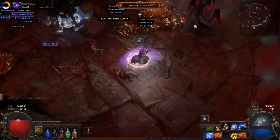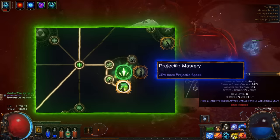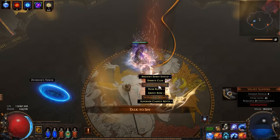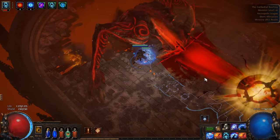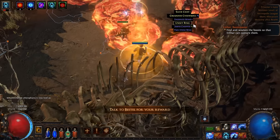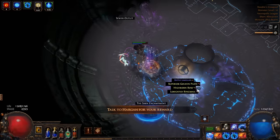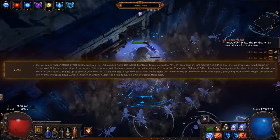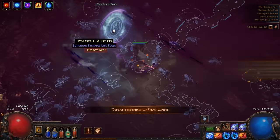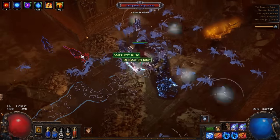As you can see, we were leveling with Arc and then respec into Spark after we get this node. If you want to be more efficient during the campaign, try something different. And if you don't know why archmage is so popular right now, it's because GGG changed how this skill works. Before, archmage scaled with mana cost; now it gives you damage based on your unreserved maximum mana. So now we can reduce our mana cost and it doesn't reduce our damage.